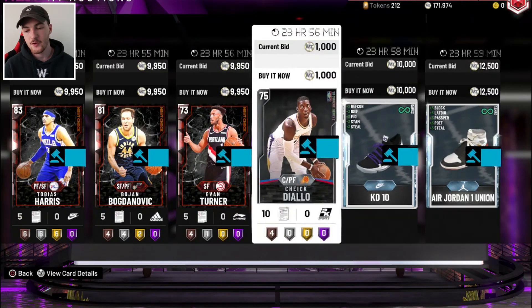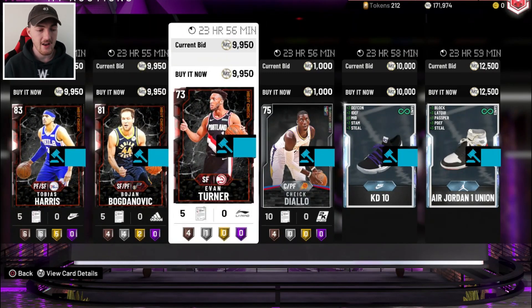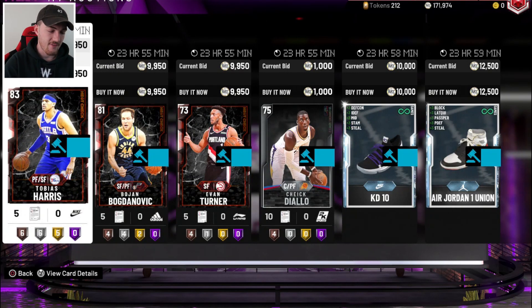I've put everything on the auction house now. A few things have already sold. These heat checks — I don't know when they're going to sell because heat checks are actually really rare right now. I don't think there was even one on the auction. So that's the only heat check on the auction right now. For this card there was like two up — one was bidding, one was for a hundred K. I just know it's not going to sell for that much, so I just put it up for 10. For Harris, I think there was one for like 17, so I just put him for just under 10. Hopefully they sell by the end of this video.